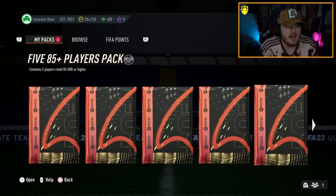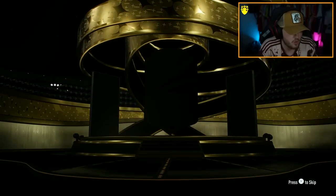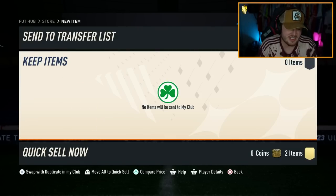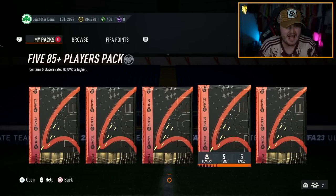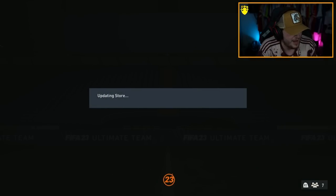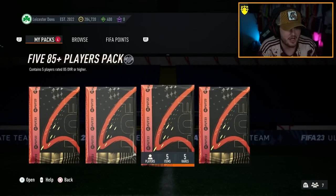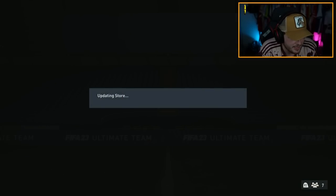Some big packs now on the PlayStation account — we have some 5x 85 pluses, an 81, and a guaranteed foot birthday pack, which I'm very excited about. This promo so far has been pretty good to us. The fact that we've already had three icons is nuts. We'll do the guaranteed foot birthday team one pack — it'll probably be like Sal or something. What a guess — it is Sal, the most common guaranteed foot birthday player.